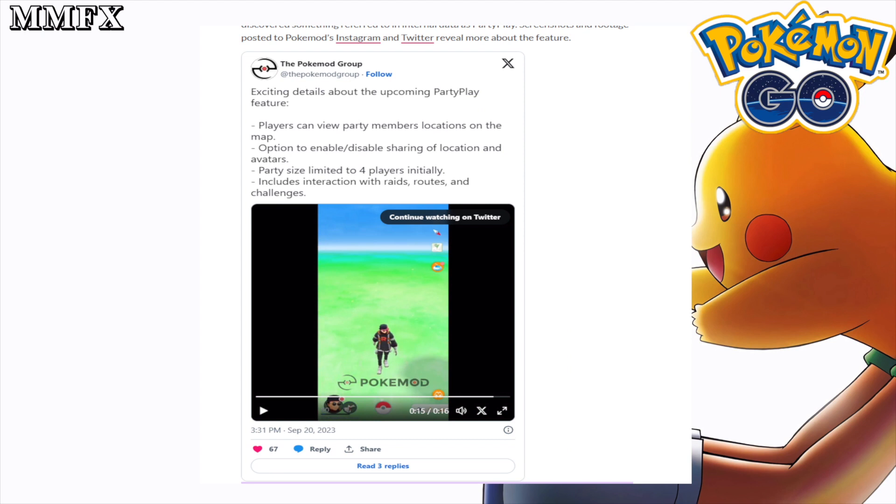Exciting details about the upcoming Party Play feature: players can view party member locations on the map, with the option to enable and disable location and avatar sharing. Party size is limited to four players initially — which is you and three others — and you can interact with raids, routes, and challenges. Challenges sound cool. I'm not going to play the video here; if you want it, go to the Pokemon Group.